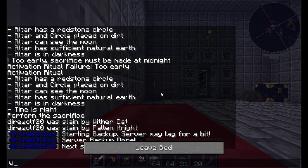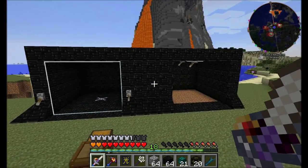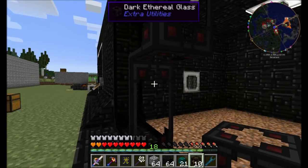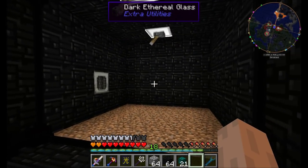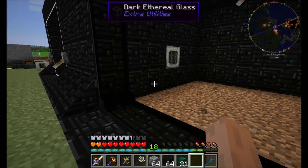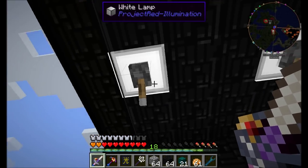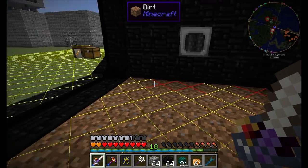We're not going to have a drawbridge that goes up and down because it's rare that we're going to want to get in there. And if we open the drawbridge, sunlight would get in and sunlight can destroy cursed earth, like we mentioned earlier. So we're going to place dark ethereal glass down. This stuff is awesome. What makes ethereal glass different from normal glass or dark glass is that ethereal glass players can walk through - look at that, no problemo. But monsters cannot. So players can walk through ethereal glass, monsters cannot, and the same goes for dark ethereal glass.